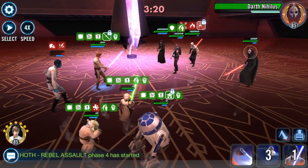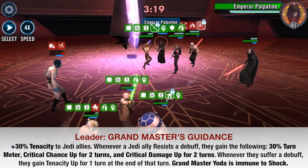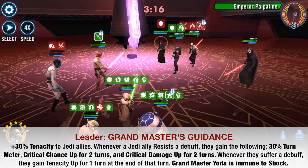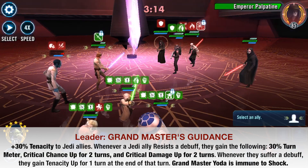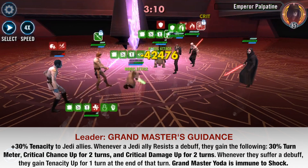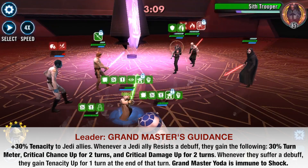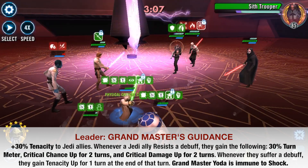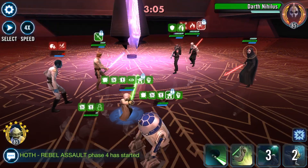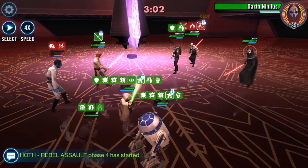Finally, let's talk about the leadership ability, Grand Master's Guidance. Jedi allies will be gaining critical synergies — Critical Chance and Critical Damage Up for two turns whenever they resist debuffs, so they'll hit much harder and crit more often. On top of that, Grand Master Yoda is now immune to Shock. Overall, some great changes to Grand Master Yoda.